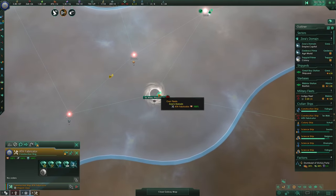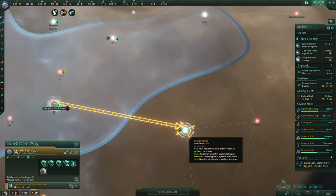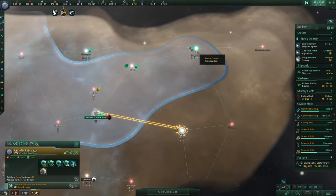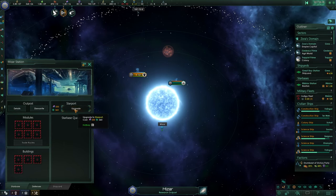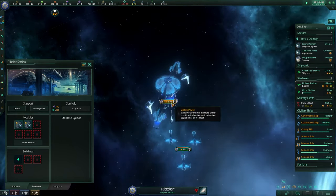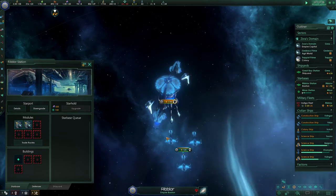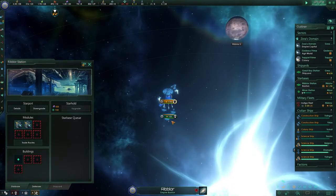The black hole station has been finished, so we can continue to the Yerba system and build the star base right away, claiming that system and its planet. This is a choke point system. In Mizar I'm also going to upgrade my star port to a star hold. We are also finishing the next hangar bay — look at the military power: from 600 we go up to 1,900 military power for this space station, thanks to these striker crafts.